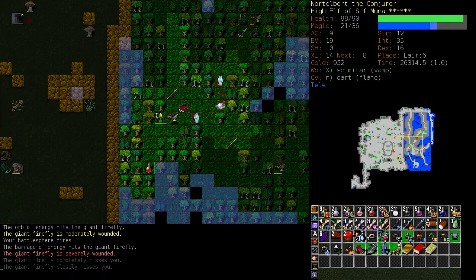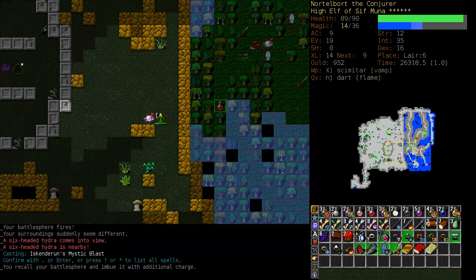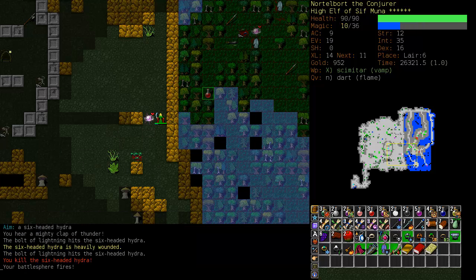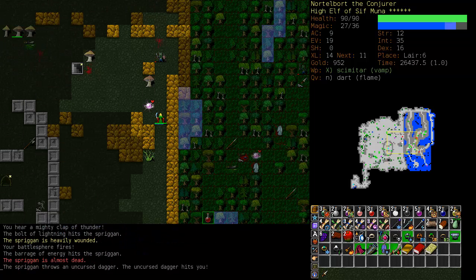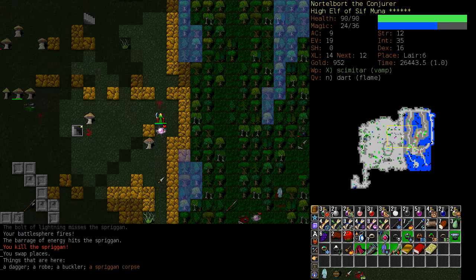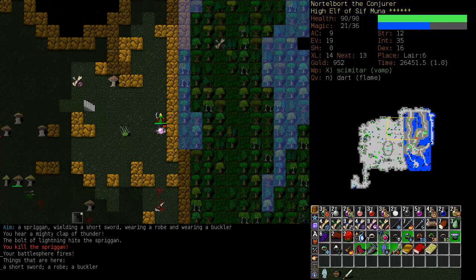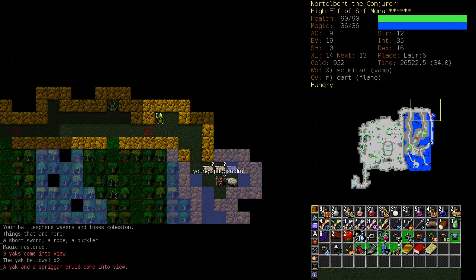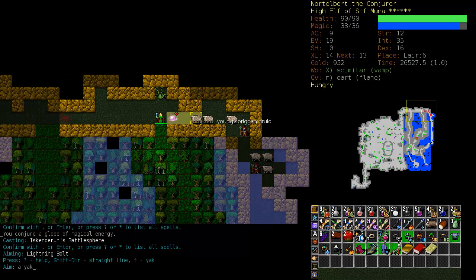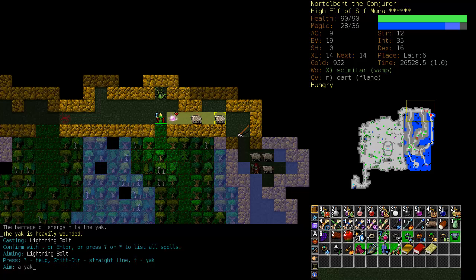I don't much care for Spriggans. As you may have noticed, I've never played one. Lightning Bolt is surprisingly effective when it actually hits. I might be able to pick up a Buckler here from one of the Spriggans. Unfortunately, they are not Elven Bucklers. I hate these Druids. Let's get a Battlesphere up and see if we can get them all in a line to Lightning Bolt them. Beautiful. I'm not sure if I killed the Spriggan Druid there or not.